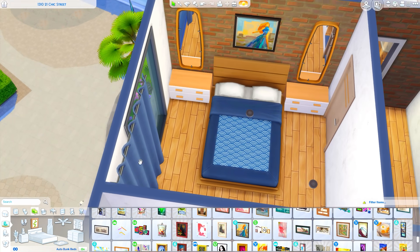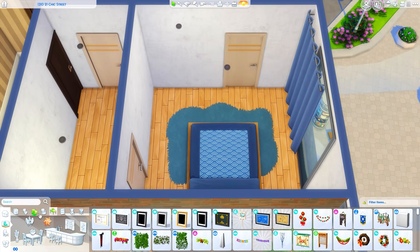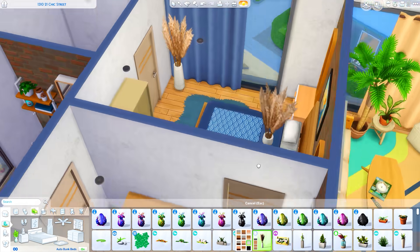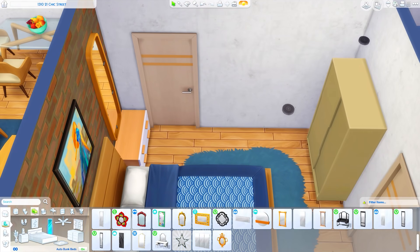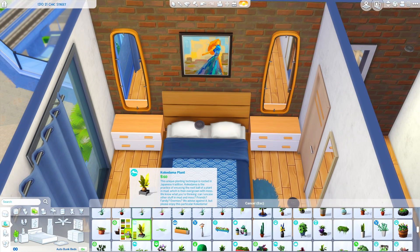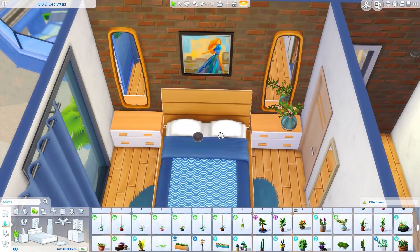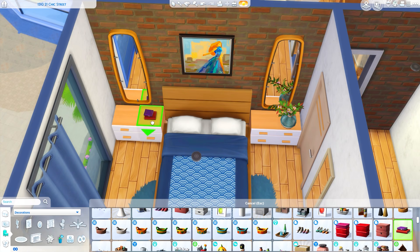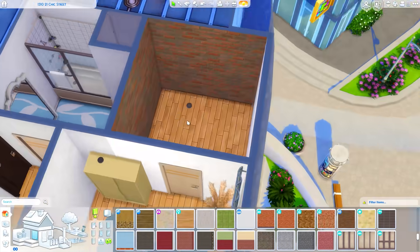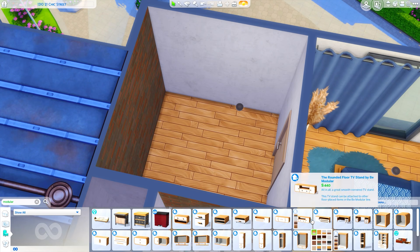For this bedroom I decided to do this trend I've seen a lot in bedroom design lately, where there are big mirrors over both sides of the bedside tables. I thought it looked really cute, and then I thought that the painting over the bed was absolutely beautiful — it felt like a very powerful image, and I thought that would resonate with Aurora. So that is what we have going on for the bedroom, and then we're moving on into the walk-in closet slash office space.